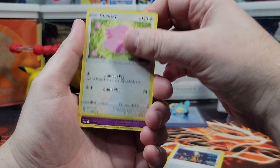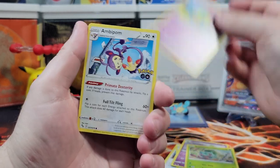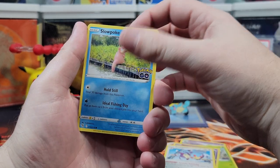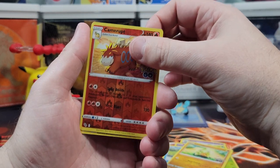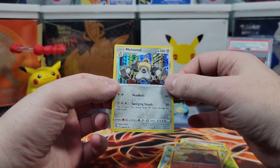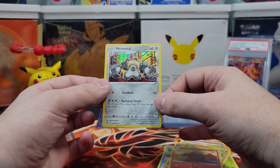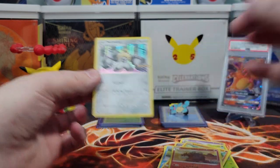Spark, Chansey, Zatu, Bulbasaur, Natu, Ambipom, Slowpoke, Larvitar, Reverse Holo Camerupt, and a dud — another Melmetal. Those have been like our best hits, the Melmetals. That's how you know these boxes are bad. Let's wrap them up.